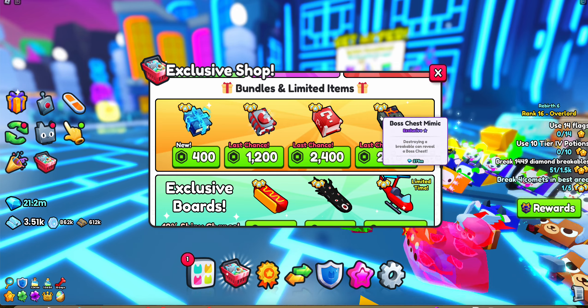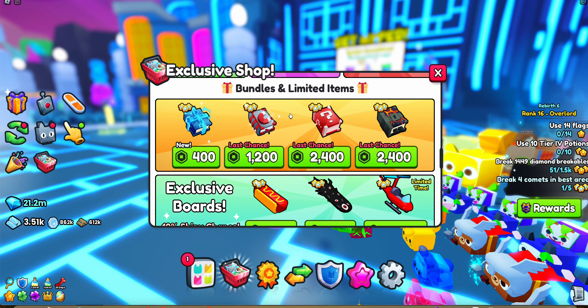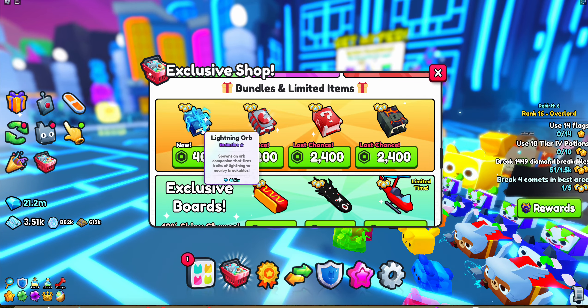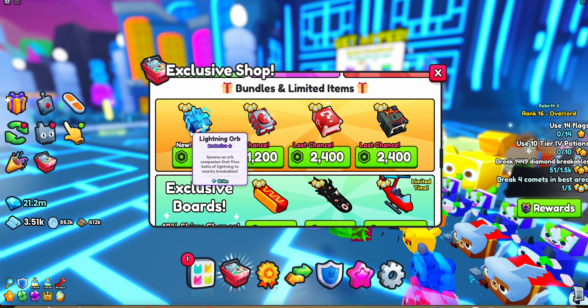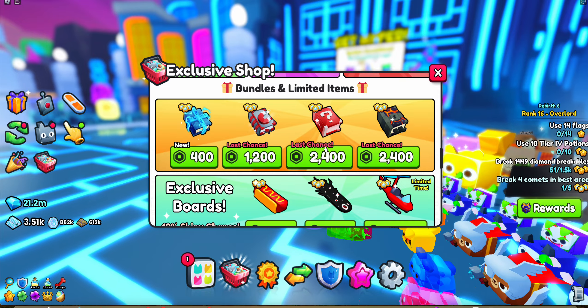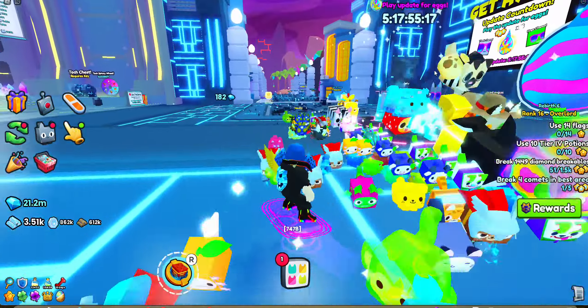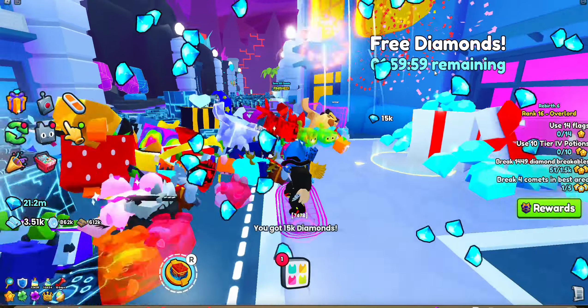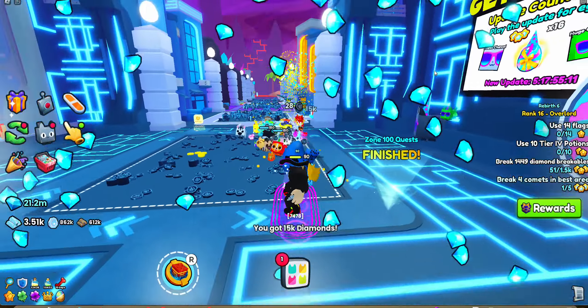Another thing they need to remove: all these enchantments — the Boss Enchantment, the Lucky Block Enchantment, the Super Magnet Enchantment, and the Lightning Orb Enchantment. Nobody cares about that last one, not gonna lie. Don't be wasting your money on it.